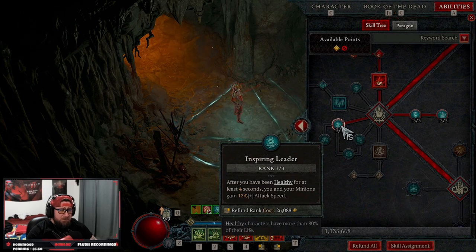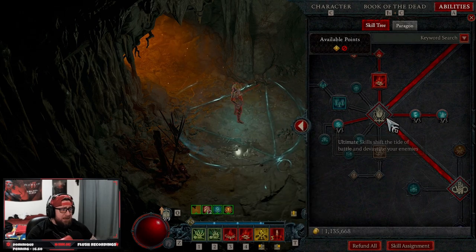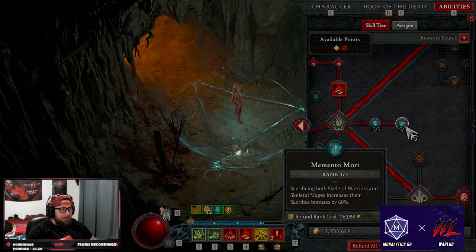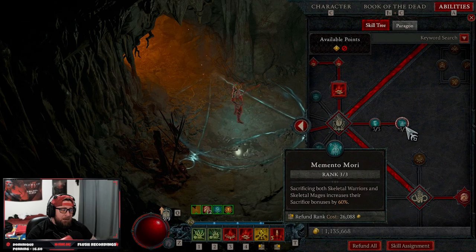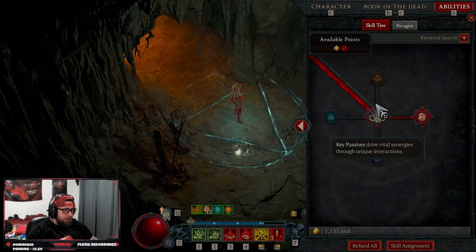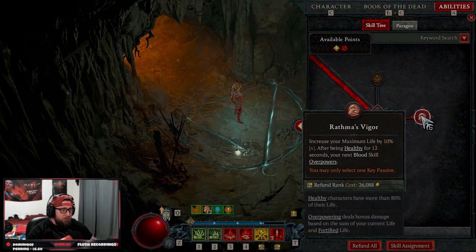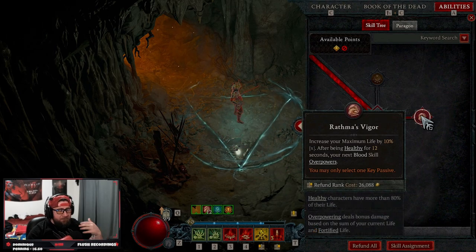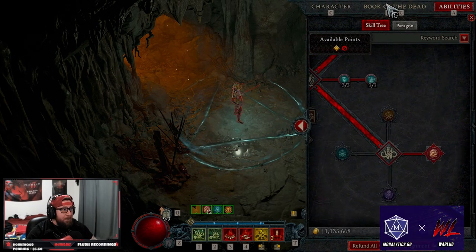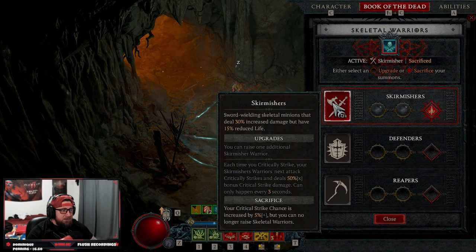We got three ranks into inspiring leader — while we're healthy we get attack speed. Stand alone for more damage reduction because we have no minions, then memento mori for even more sacrifice bonuses to skeletal warriors and mages. Our key passive is wrath of the abyssal — we increase our life after being healthy for 12 seconds, and our next blood skill automatically overpowers.